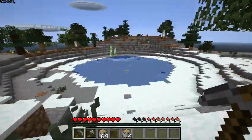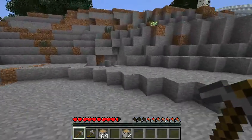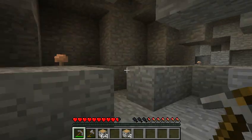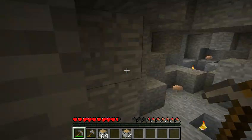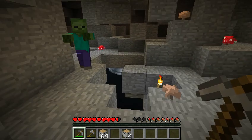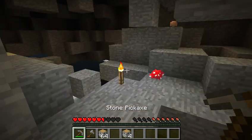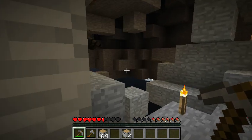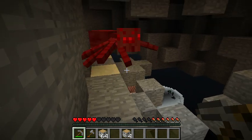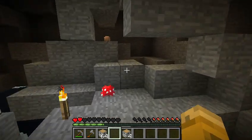Now for cobble. Where was that cave that the wool was in? This is probably it right here. Let me see — is there anything in here we missed? There's a zombie in here. You missed the fall. Oh dear, that guy's not friendly. Oh, he's up there. I hate spiders, they're so glitched.